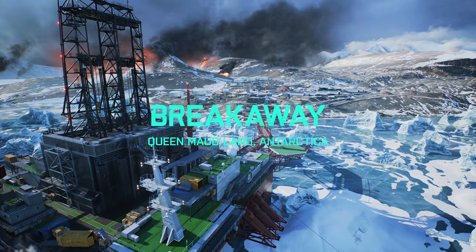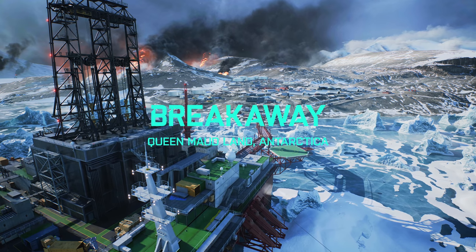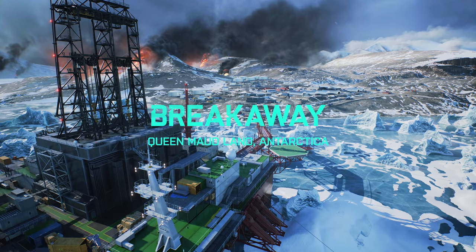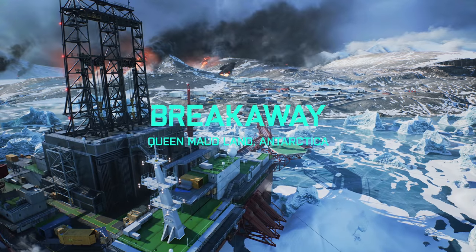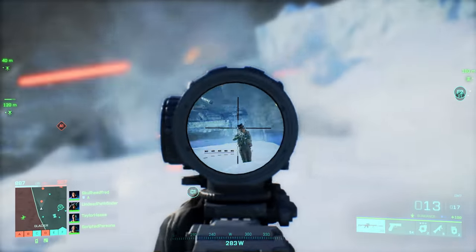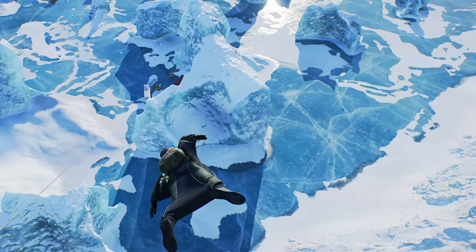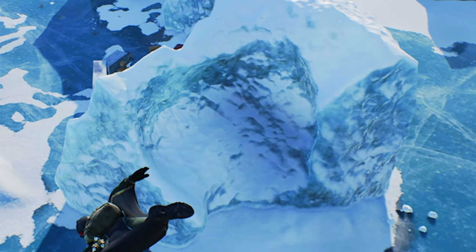Then we move on to the next map, Breakaway. This looks absolutely insane from a gameplay perspective but also just graphically so impressive. All that stuff in the background is all playable. Dice said this is the biggest map in the game at launch, clocking in at approximately 5.9 kilometers squared — about the same size as the Vikendi map from PUBG. There are chunks of snow randomly crumbling and falling off the ice, so there will be some cool weather and environmental effects on this level, some of which you may not even notice.